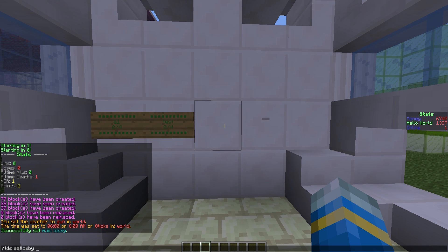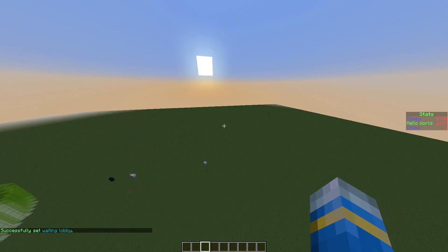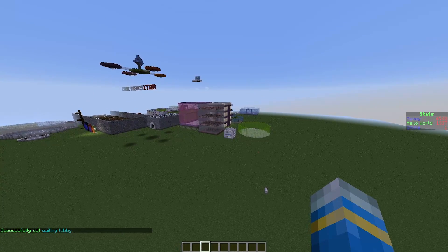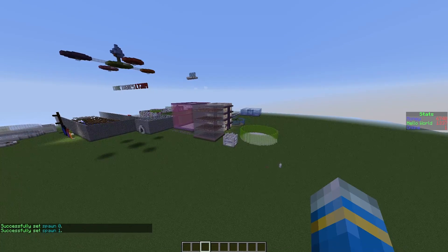Then we are going to fly up to the sky in a random place. I am just going to go over here and we are going to do /tds set spawn for the arena T1, and then we are going to move forward a bit and set another spawn.